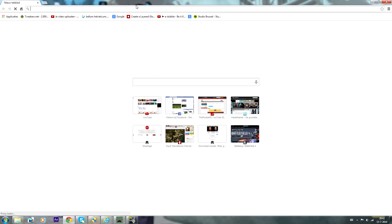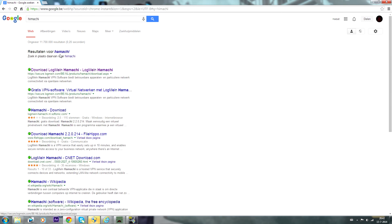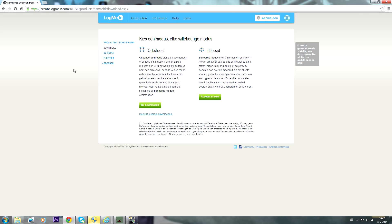So go to your internet and type in Hamachi. There are a couple of ways to make servers, but I think this one is the easiest. Just click the left one — this isn't the Dutch version, so just click the left one.